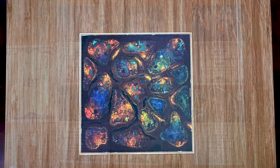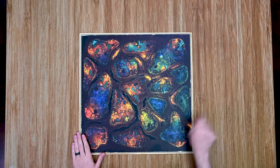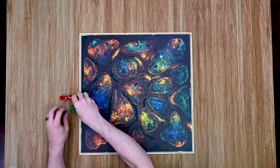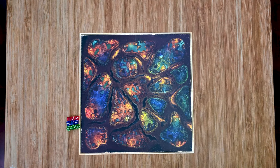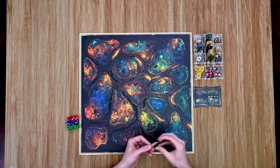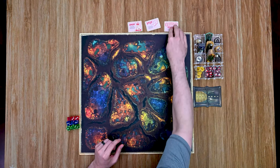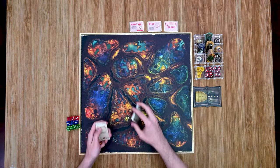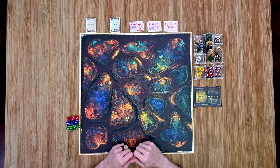For setup, first place the main game board with the Goondocks Master side facing the GM player. Place all dice within reach of all players, then place all the different tokens out. Place the hourglass tile with the sand tokens on it. Place the three teenager cards within reach of the Goonies players, then shuffle and place out the item deck and treasure deck next to those cards.